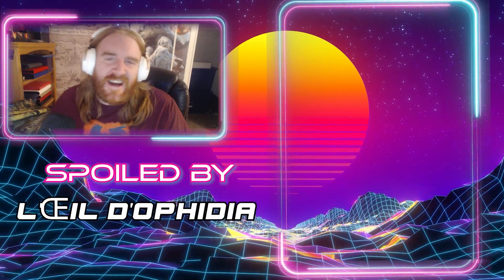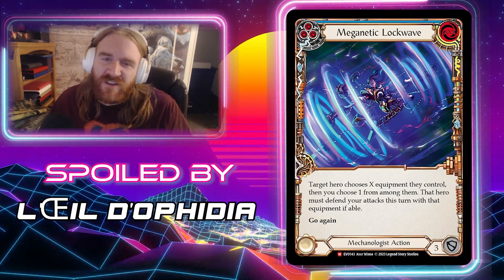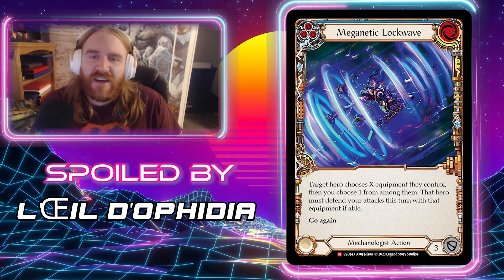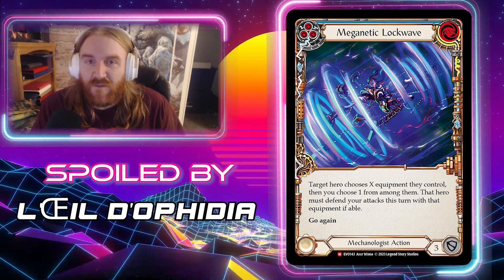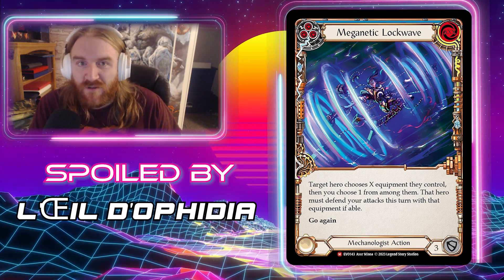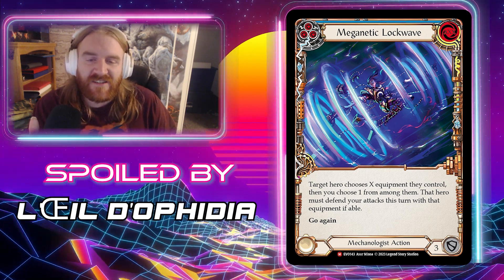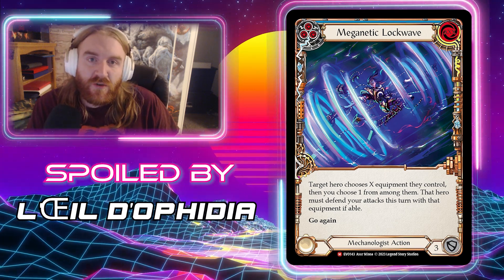Our first card comes from the Eye of a Video — Magnetic Lock Wave from the Frenchman. Just like Shock Wave but Lock Wave instead. It's a blue pitch, blocks for three, and it's a Mechanologist action — but not an attack action. It's a non-attack action with a cost of XXX, meaning it can potentially cost three if you pay one into each X, or up to nine. Target hero chooses X equipment they control, then you choose one; that hero must defend your attacks this turn with that equipment if available.